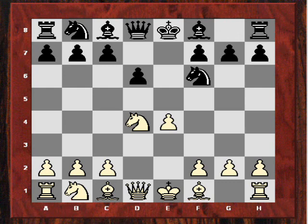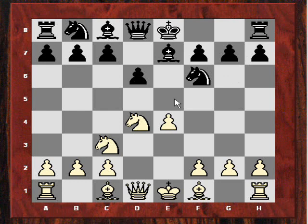After Nf6 I played Nc3 and he played Be7. I was expecting maybe g6, a kind of dragon setup, because I thought the bishop was kind of passive on e7. Also, if Black plays g6, the f5 square is not as easy for White to use. This second point prompted me for a very aggressive plan: to put my bishop on e2 and play g4, reinforcing the knight with a pawn on g4 and trying to hack the opponent's king.